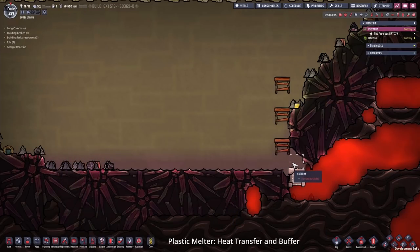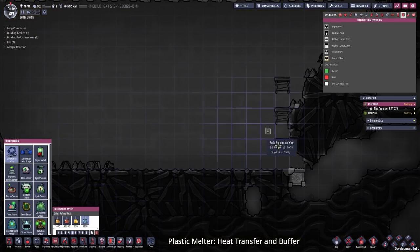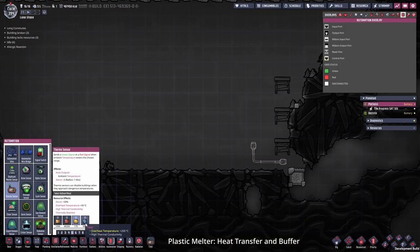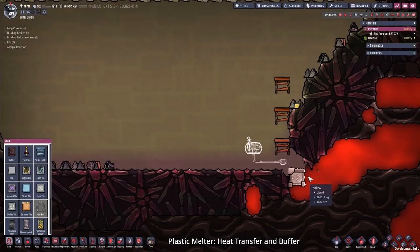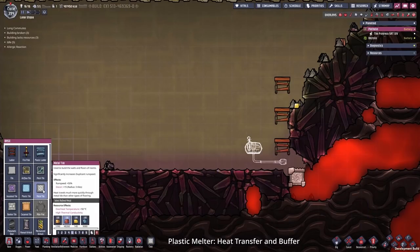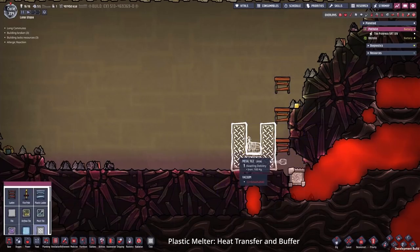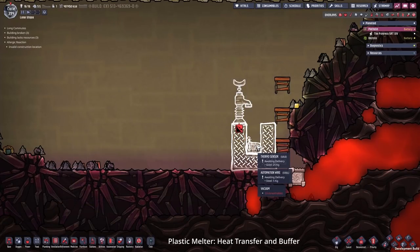There will be a door, but since the door always starts closed, the heat would be transferred too quickly. So we start with the automation - first automation wire made out of steel from here to here. Then we need something that detects the heat, therefore a thermosensor made out of gold right here. I want a buffer between the magma heat source and where we want to melt the plastic, so I'm going to place some metal tiles in a U-form, which will then get filled with a bottle emptier and a tiny amount of water.